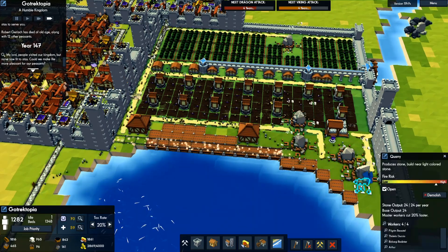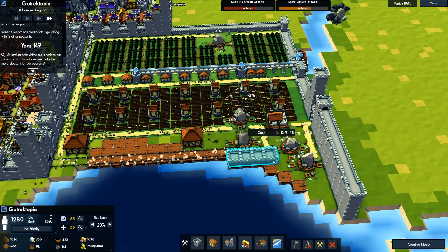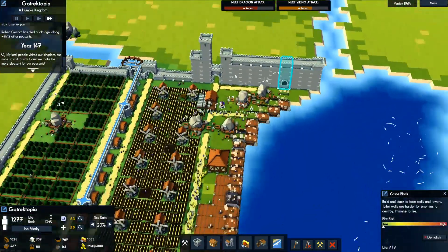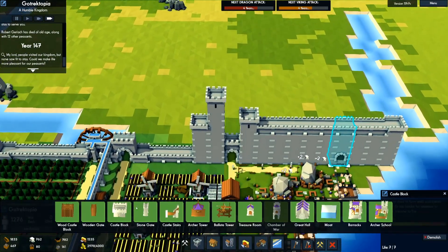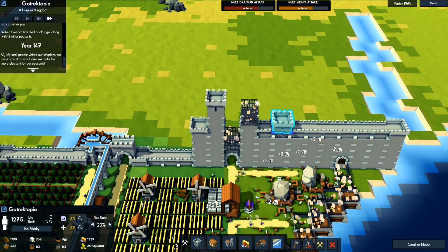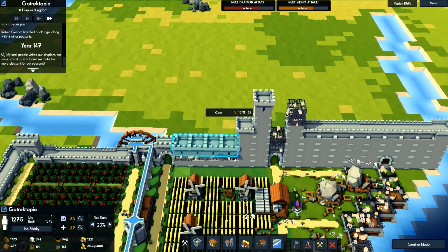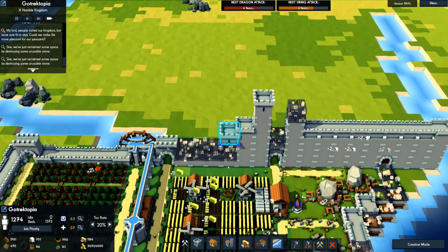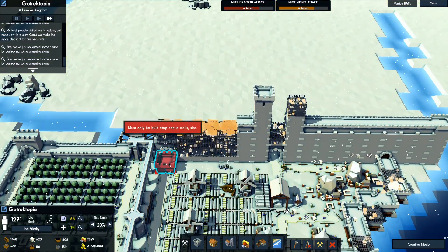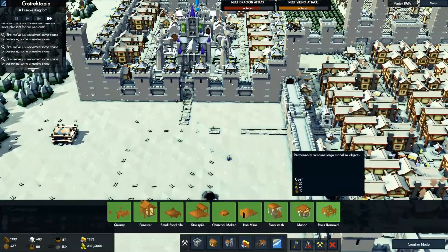We also need to work on this wall for additional dragon protection because there's absolutely no protection over here. We're just reclaiming stuff — oh, I guess I forgot to reclaim this cave.